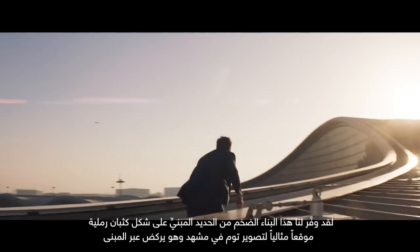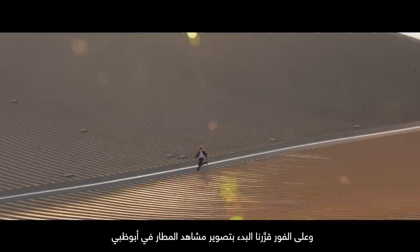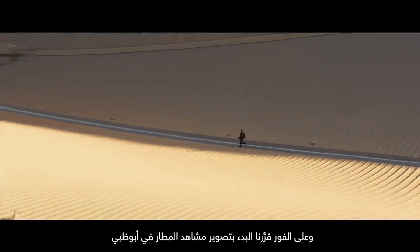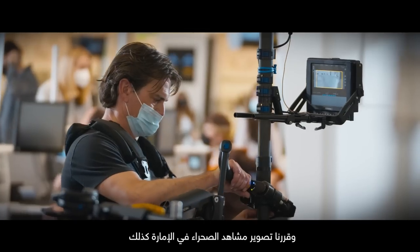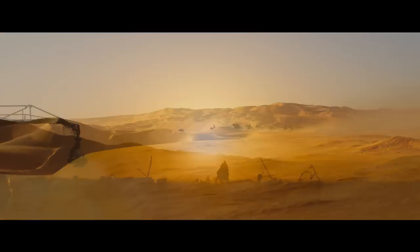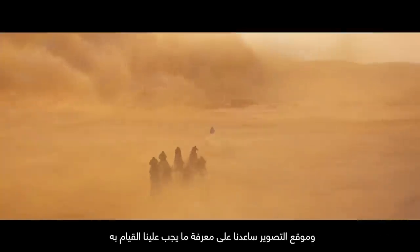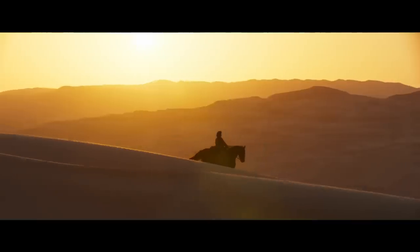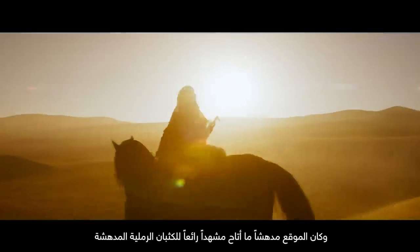We thought, what better environment for Tom to be running across? It's epic in scale. Once we decided we were going to shoot the airport sequence in Abu Dhabi, we decided to shoot a desert sequence as well. The desert sequence is something Tom and I have always dreamed about. The location just told us what to do — within an area I call the Empty Quarter, it's pretty stunning.